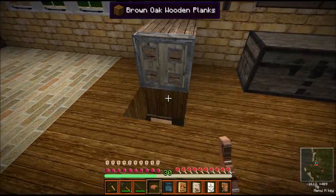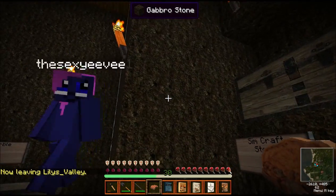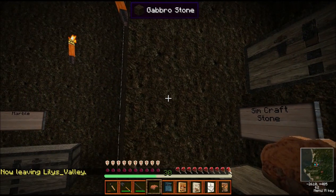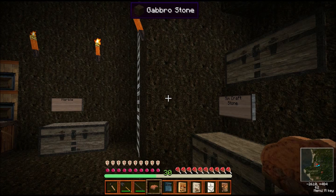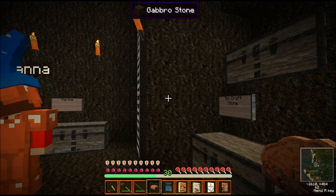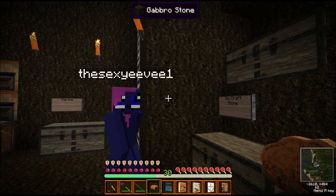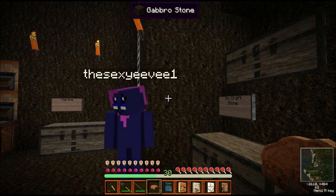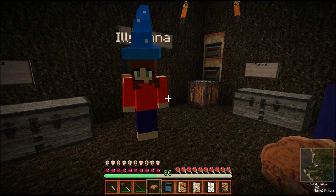Over here we have her little workstations. If you look, this is Gabbro stone — another SimCraft stone. There are going to be several different stone types. About 50 different SimCraft ores that you're going to run into, and about 37 different trees — all different from Vanilla. When you're tired of too much Vanilla in your Minecraft, you need to come to SimCraft. There's not very much Vanilla left in this, is there? Not really, no.